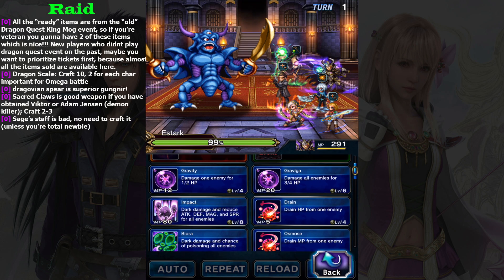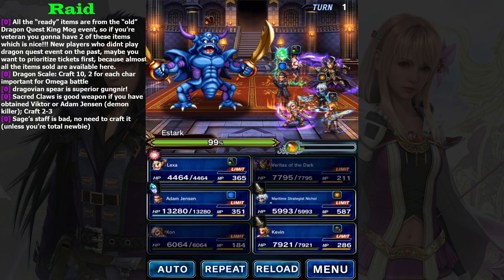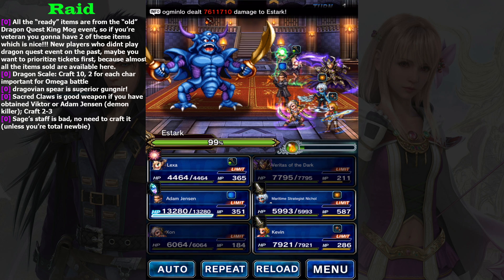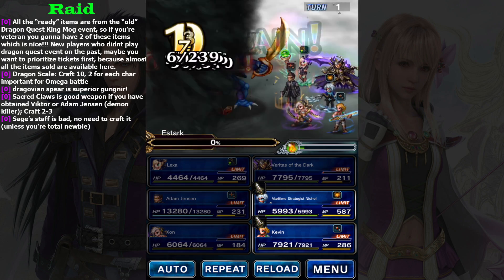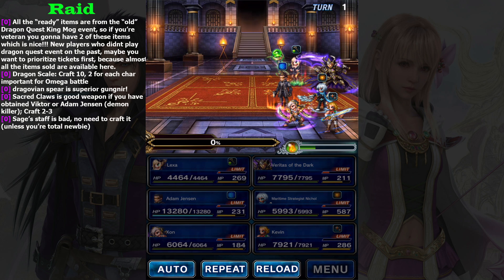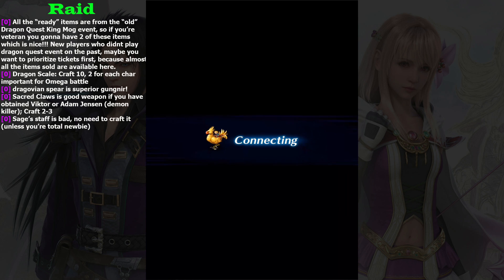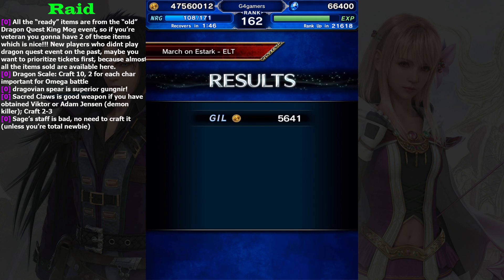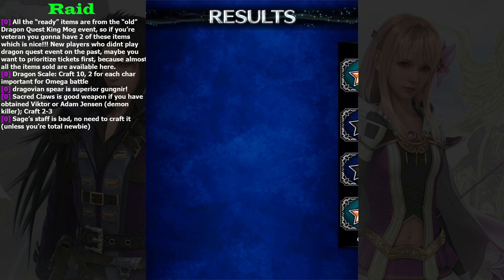Simply use Break - you don't need to have Veritas of the Dark. You can use Timothy: simply pick spirit break if you use a magical attacker, and vice versa. Remember that if you have a hard time on elite, then farm on the pro difficulty. You will need to farm this raid multiple times, so you don't want to burn yourself out by doing a serious battle against the elite.